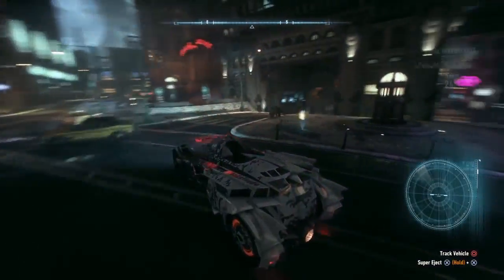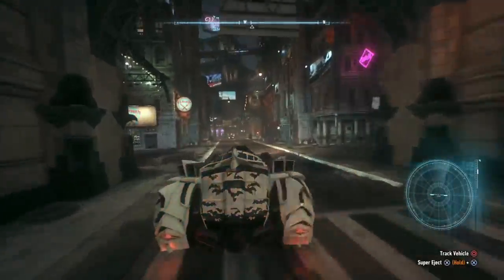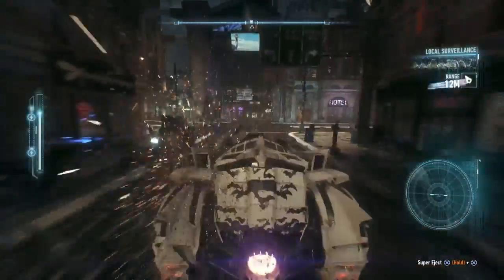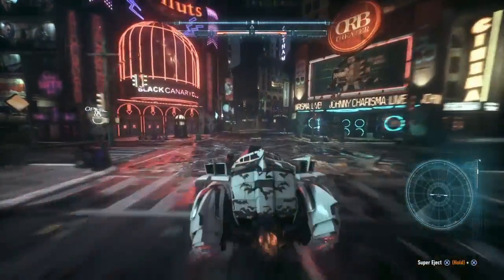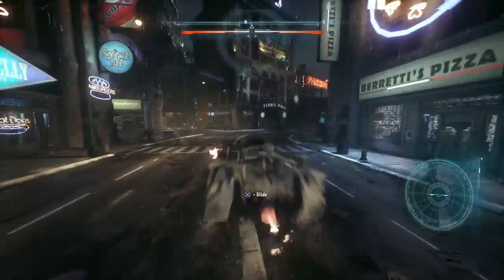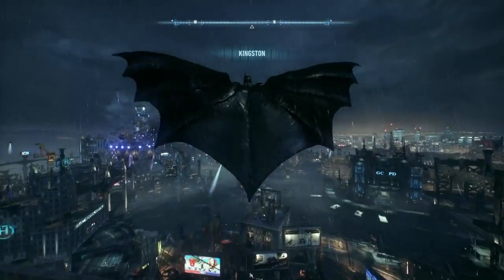I've been driving the Batmobile way too much, so you can also get around as Batman himself. There are two ways to get out of the car: there's the regular way, and the awesome ejecting way — which launches you straight up about 300 feet into the air and directly into a glide.